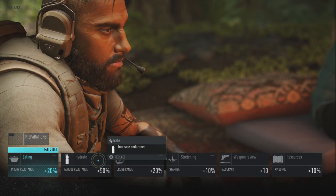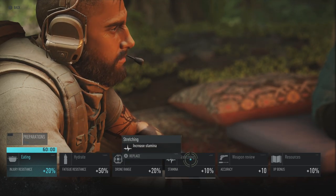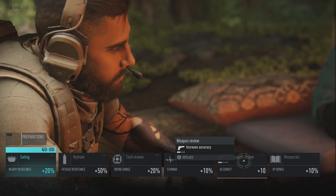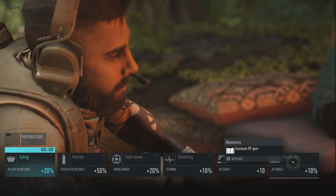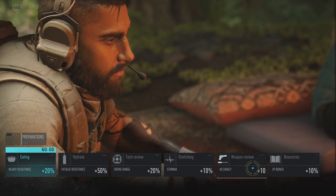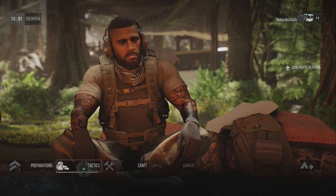Hydrate is going to give you fatigue resistance by 50%. Tech review is going to give you drone range plus 20%. Stretching is going to give you 10% stamina. Weapon review is going to give you 10% accuracy, and resources is going to increase your XP gain by 10%. So those are the six buffs you can use.